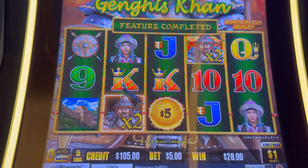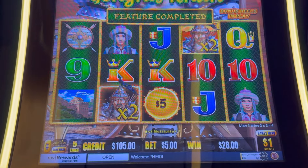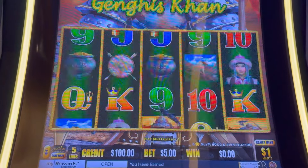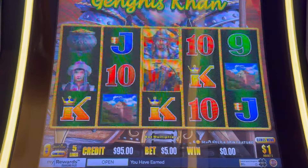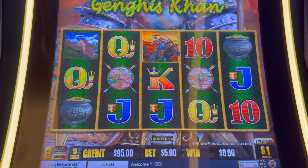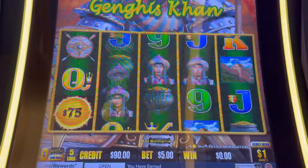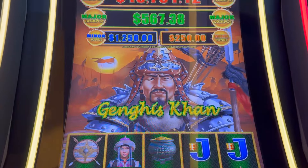I started with $100 and I'm at $105, so I'm in profit territory slightly. I'm gonna do a backup spin. If you've watched our channel you know I hit the grand on Genghis Khan — it is one of my favorite Dragon Link versions, I love it. I'll be back with another bonus on Genghis Khan, thanks for watching.